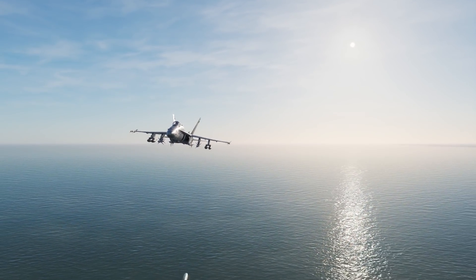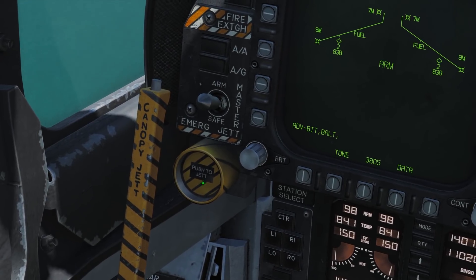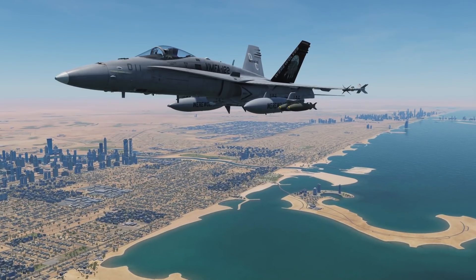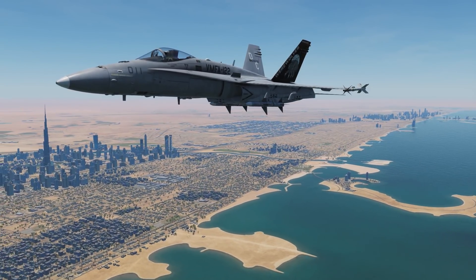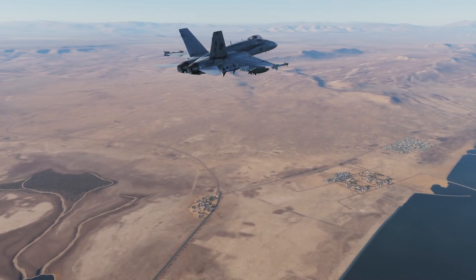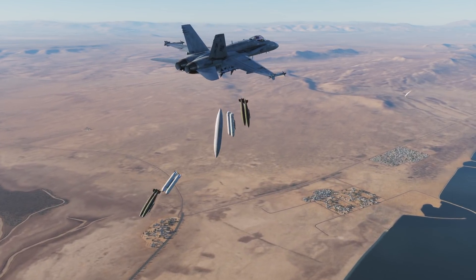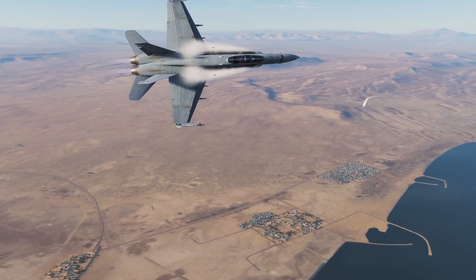Today we will go over the various jettison functions of the Hornet, starting with the emergency release button on the left of the instrument panel. This will dump all your pylon stores and the centreline, leaving you with only your fuselage and wingtip missiles. Perfect for use as a panic button when suddenly attacked by SAMs, or forced into an engagement with hostile aircraft, and you need that extra weight gone to focus on survival.